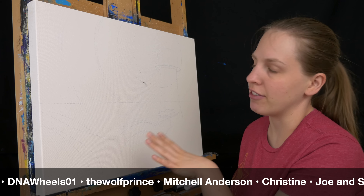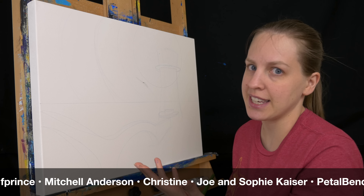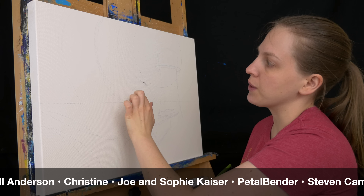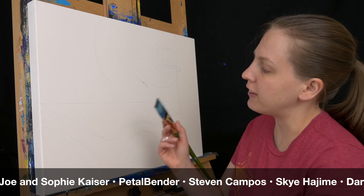I've sketched in everything kind of roughly here, and the only thing that's going to stay the same is the horizon and the moon. Everything else is just a light sketch to see where it's going to go. I've drawn in some concentric circles around the moon to help me figure out exactly where the glow is going to go and the curve of that, so I'm going to start by filling that in.